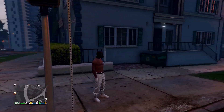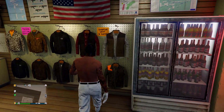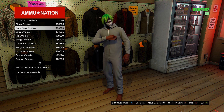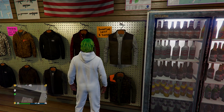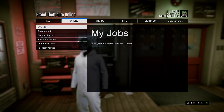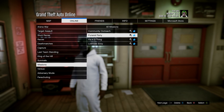Once you spawn in, head into the Ammu-Nation store opposite you. Go to the outfit section on the right and go down to the onesies at the very bottom. Choose any onesie — I'm using the ice onesie for this white and black outfit. The goal is to get the hood from the onesie onto our outfit. With the onesie equipped, open your pause menu, go to Jobs, Play Job, and this time go into Bookmarked — not Rockstar Created. Go to Missions and start up 'It's a G Thing' — I'll leave a link in the description for you to bookmark.